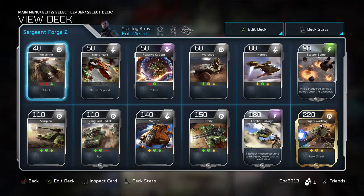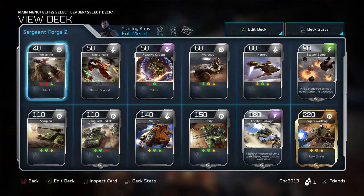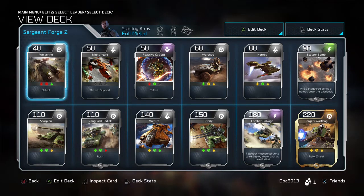What's going on, everybody? Doc and Spock back again, finally bringing you a Sergeant Forge deck build to kind of round out our deck builds. We are going to kind of take a relook at the other six leaders just to see if there's anything crazy from when we played the Blitz beta.